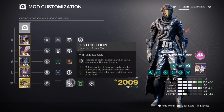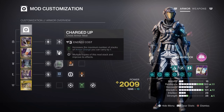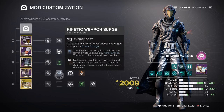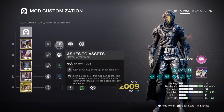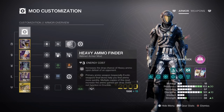The additional mods we have are: Kinetic Siphon for creating Orbs of Power via Kinetic Weapons, Charged Up x1 for +1 armor charge stack, Kinetic Weapon Surge x1 for a 10% kinetic weapon buff, Ashes to Assets for Super Energy via Grenade Kills, and Heavy Finder — Reserves and Scavenger ammo mods are highly recommended for the weapons we are using.